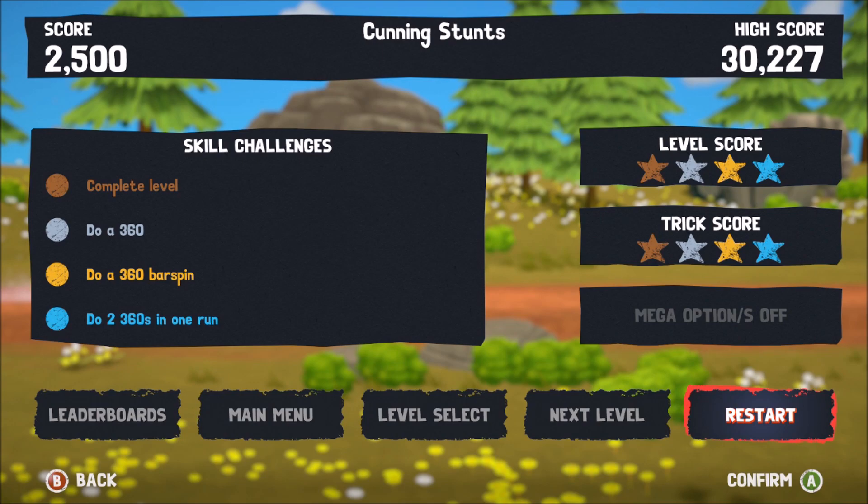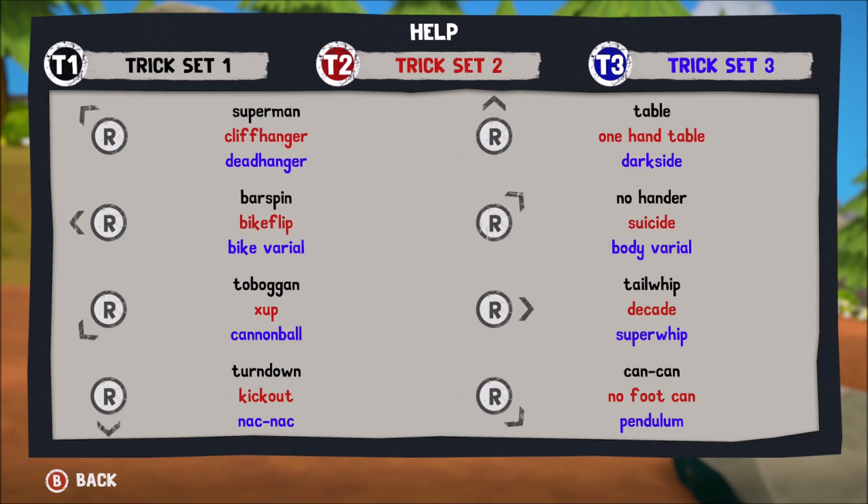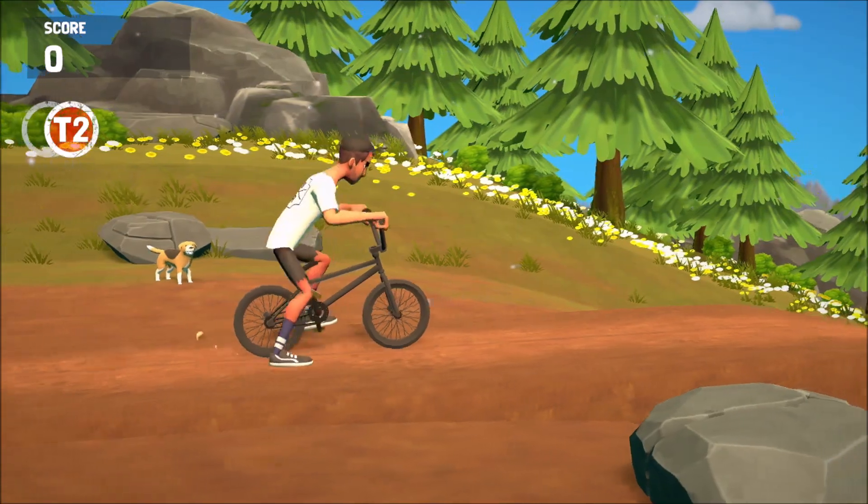So we scored 2,500 there. We've got a high score of 3,000. Let's just restart that. You can also press the back button at any time to bring the trick menu up. I've only got trick sets one and two at the minute and you have to switch between those using the left bumper. Let's do a run where we can rack up a decent enough score — let's put it on trick 2.